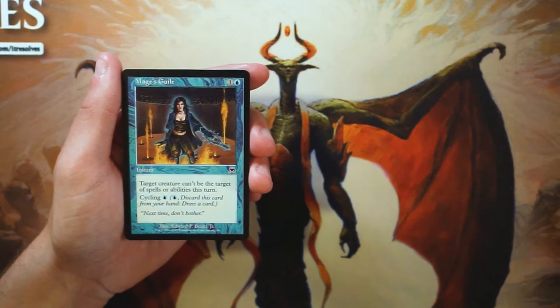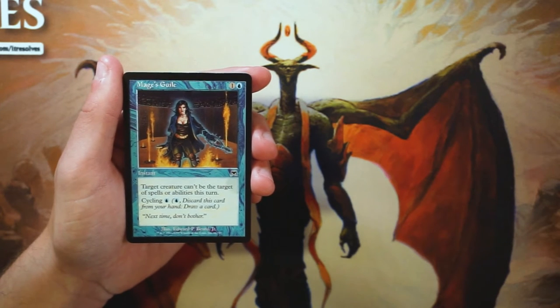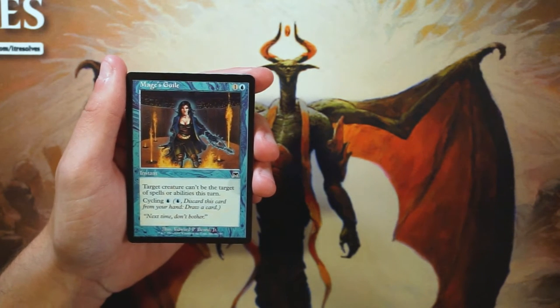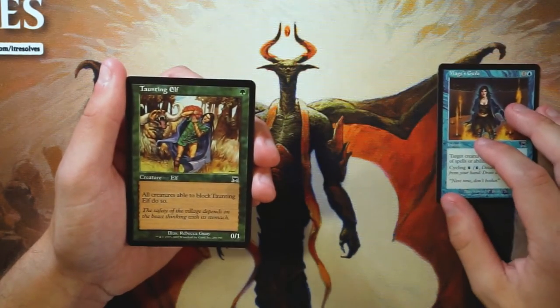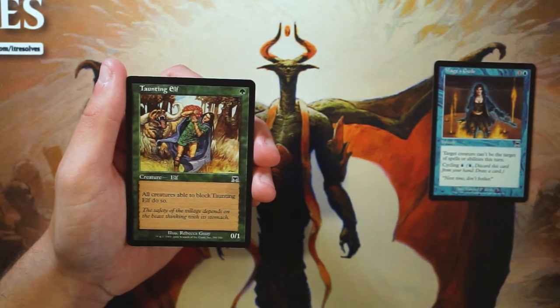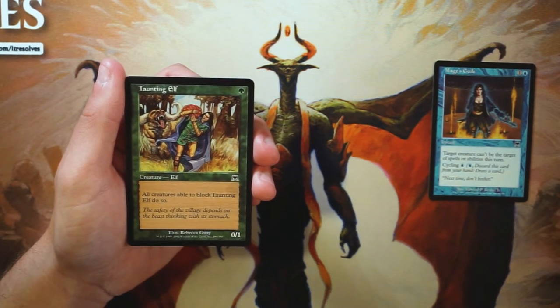Mage's Guile is more of a save card — you play it in response to a kill spell to save your creature. There are constructed decks that run this with a Nivix Cyclops-style build and it's very good there, but in general in draft I don't think it's great.